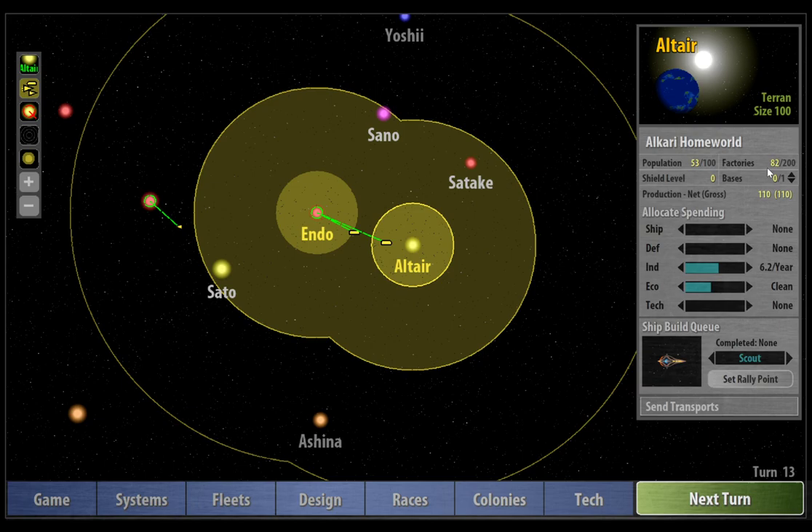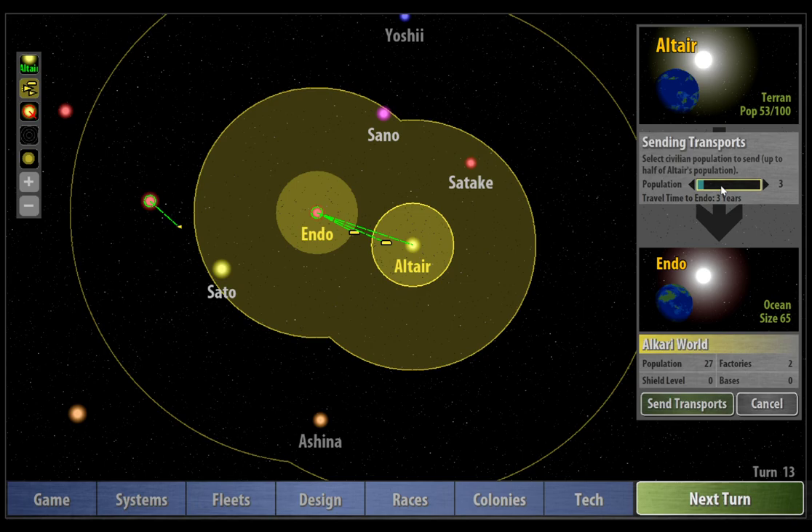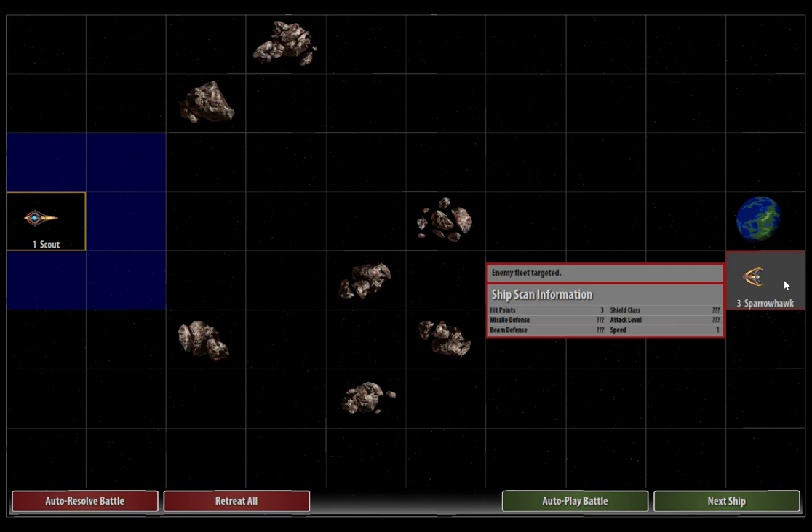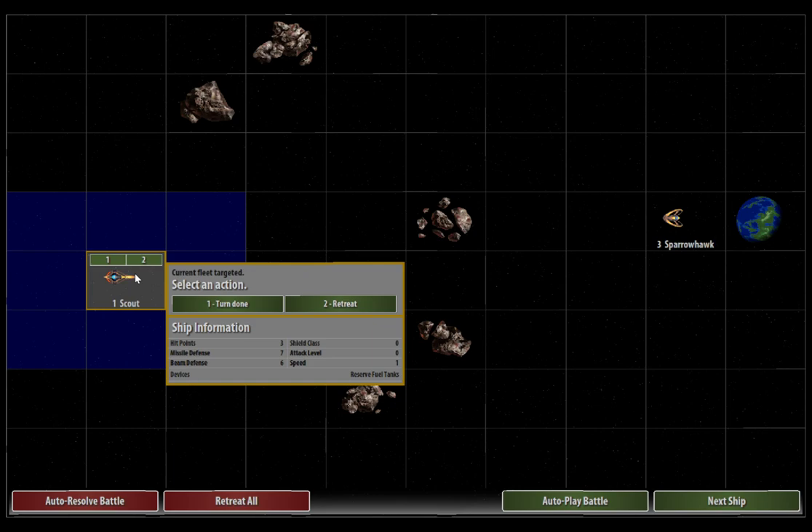We've got 53 population and 83 factories, so let's send some more pops out — send three this time. And our forces met a hostile Aviari fleet — ship combat in an unexplored system. They've actually got a military ship here, and I can tell because the icon has little retro burners. They've called it Sparrowhawk, and there's three of them just to our one scout.